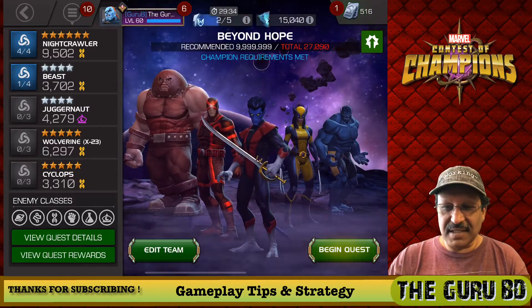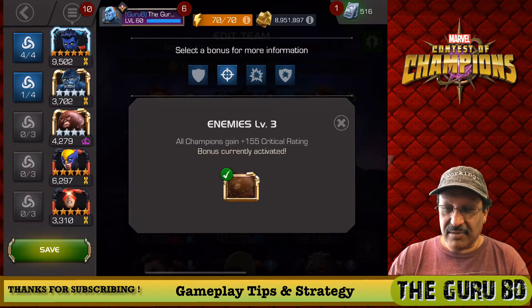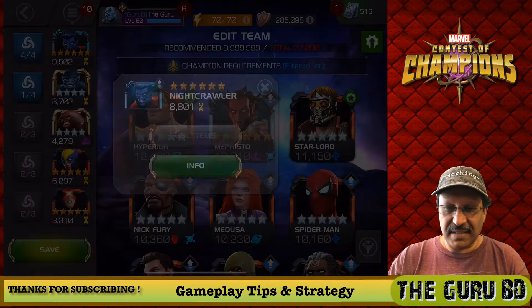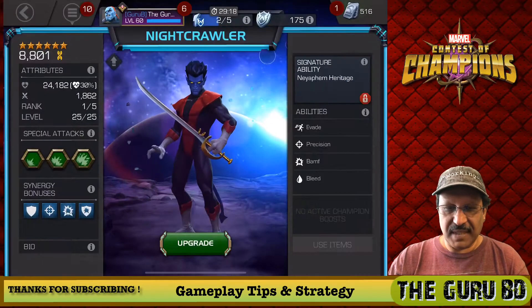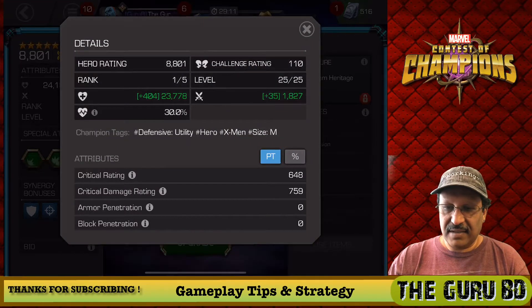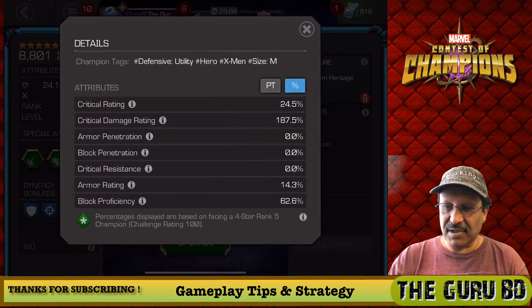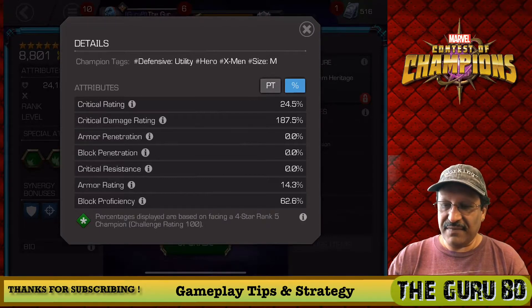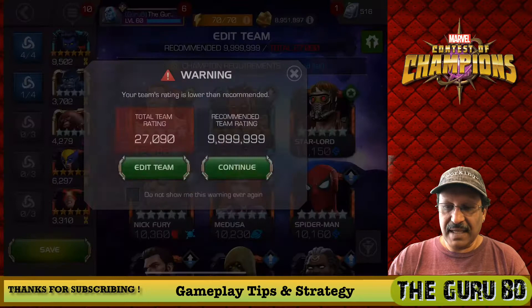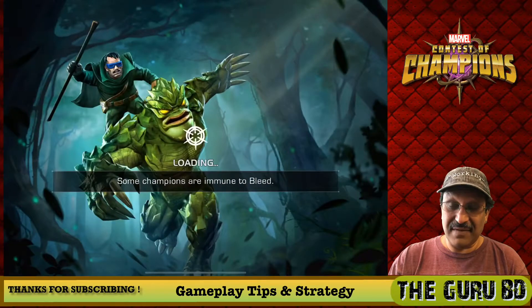Hello everyone and welcome back to the channel. Today we are going to take on — well, demo — and test drive Nightcrawler. All the synergies are activated and we're going to use Nightcrawler. You're going to see he is not awakened, he's still rank one of five. He's a defensive champ with 24% critical, critical damage at 187, block proficiency and armor at 14 and 62. Nightcrawler is not just for defense — in fact he's much better for defense if he's unawakened.